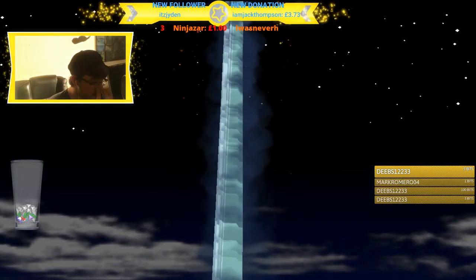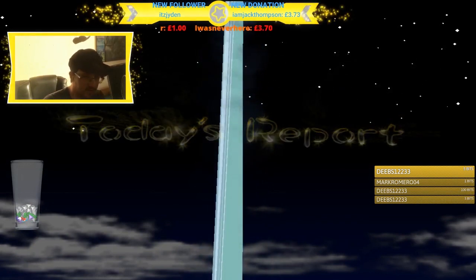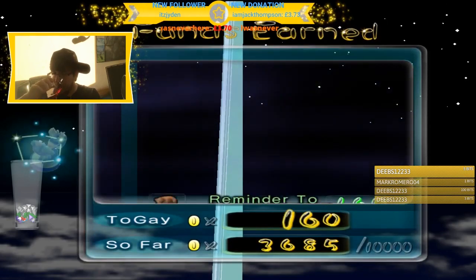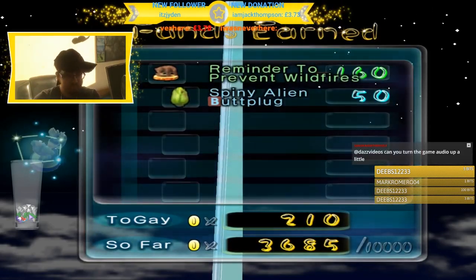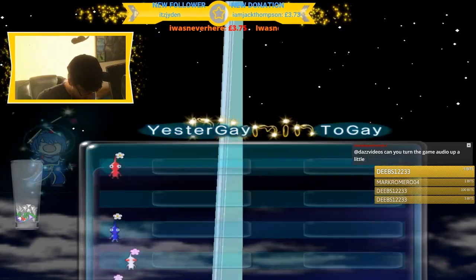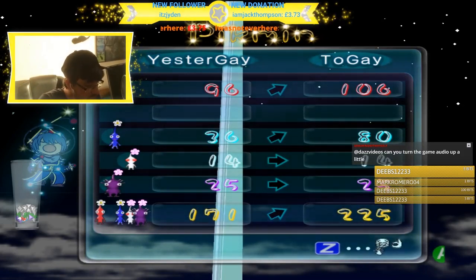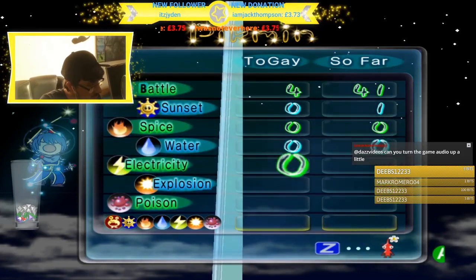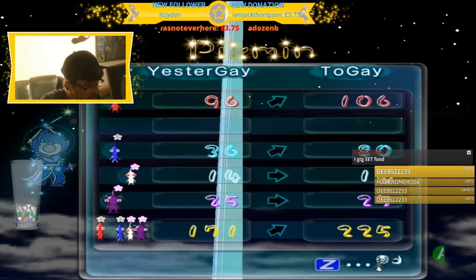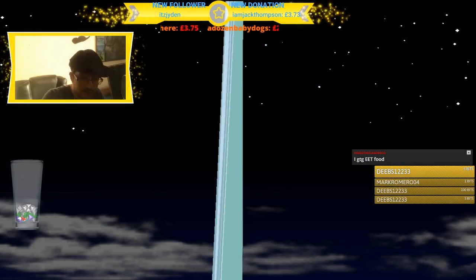We've already seen the Empress Bulblax, so I might try the other one. I might try the Man at Legs — a thing specifically designed for height and electric Pikmin. We're going there without any yellows. Look at that! Was it even timed right? I didn't hear it. Turn the game audio up even more? Yeah, can do.